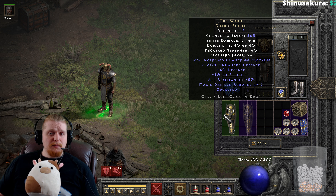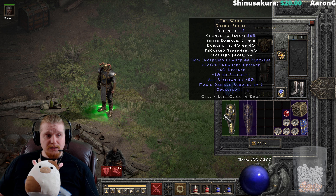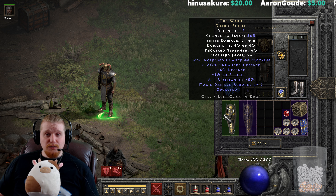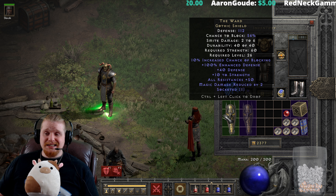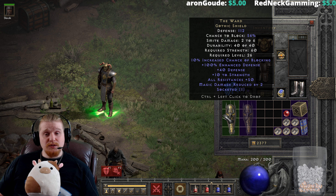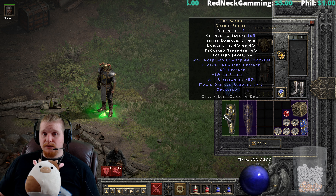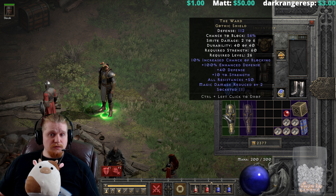With the stats on this, it's actually pretty amazing. We've got a 56% chance to block, which is relatively low for a shield like this. It's 51% for Amazons, Assassins, and Barbarians, and 46% for Druids, Necromancers, and Sorceresses. The low block chance is actually a good thing for certain characters — if you are a character trying not to build block chance specifically because you have horrible block recovery rate, it actually works out really well. So if you're a Druid, Necromancer, or Sorceress, this might be the shield for you.